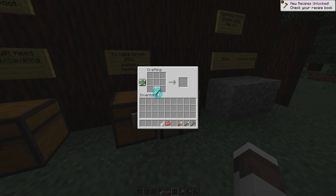We have our stick at the bottom, our copper in the center, and our feather at the top, just like that.